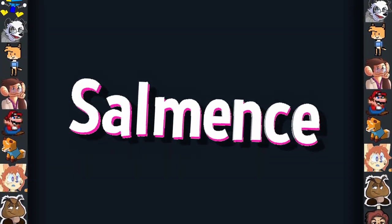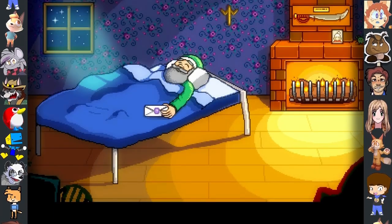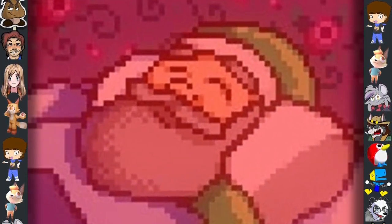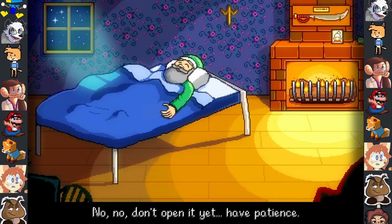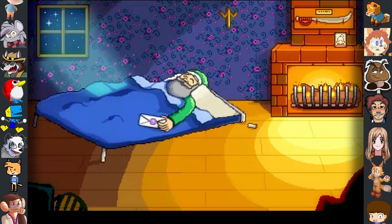Did you know? In the intro of Stardew Valley, you watch your Grandpa die on a noticeably rickety bed. But this wasn't the original design. Several different scenarios were considered for Grandpa's death scene, such as the bed being even worse, or Kirby swallowing the bed whole.